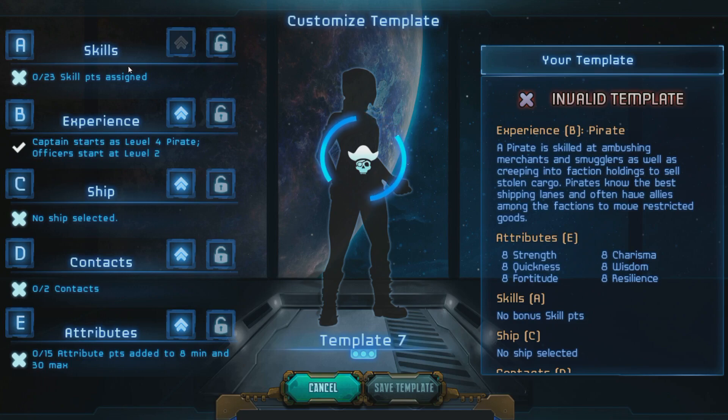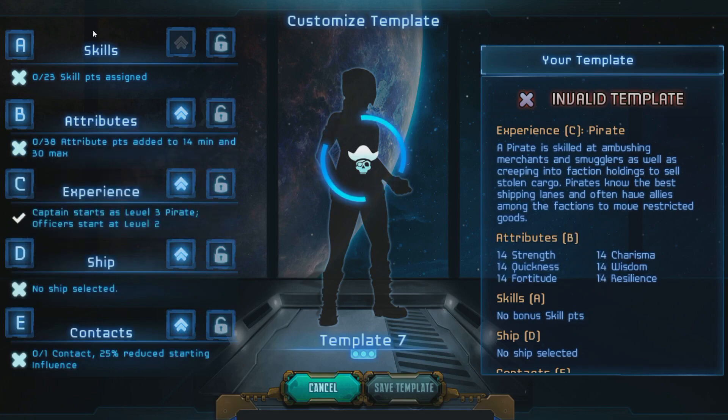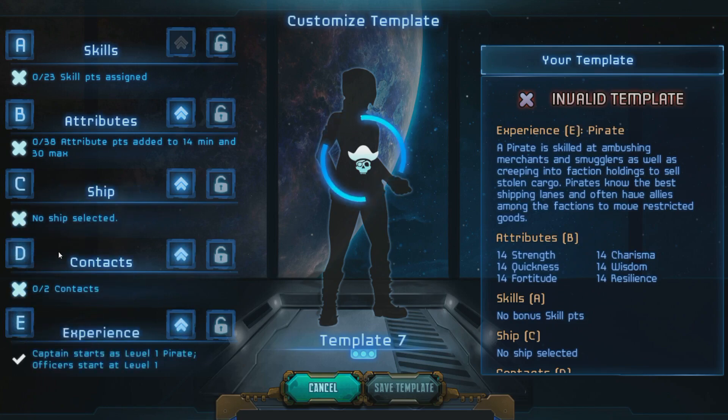You can assign it however you want. I usually like to put skills and aptitudes pretty high, and have my ship at maybe C or B. Experience I always keep fairly low, and contacts at D. Let me look at ships here.